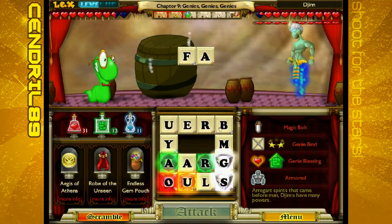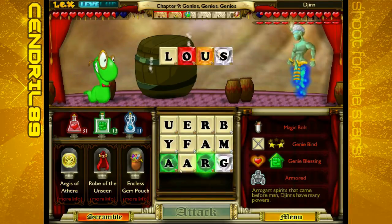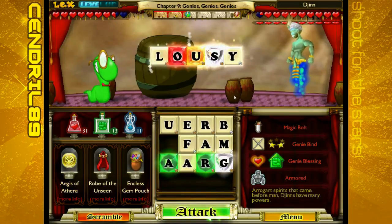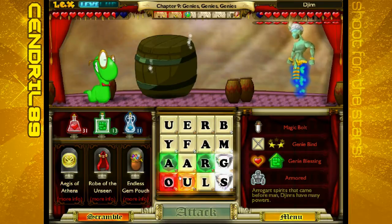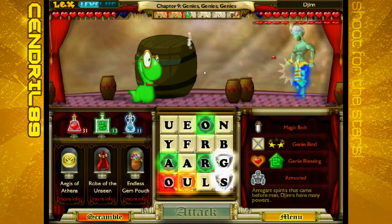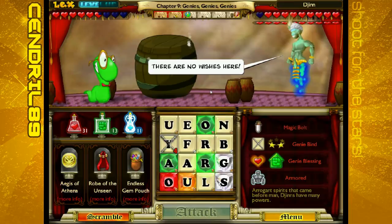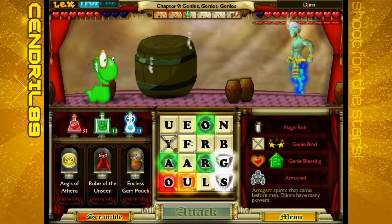And of course the Magic Bolt, and of course Armored. Arrogant spirits that came before man — Genies have many powers, many annoying powers. We can't do anything about the stun now. You didn't help at all, thanks Robert the Unseen. So sometimes your items just don't help how you want them to.